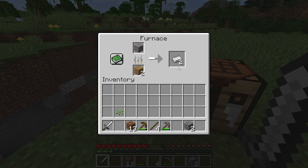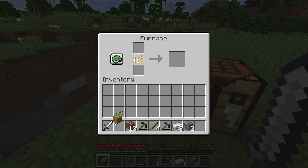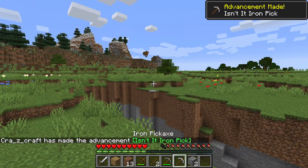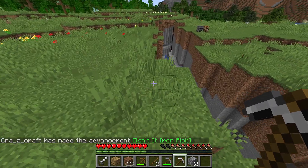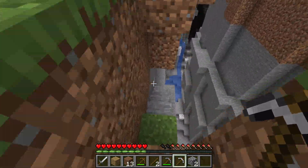And then now that we have ourselves almost 3 ingots, we can make ourselves a pickaxe. There we go — we just take that, put those across the top, and there we go. Iron pickaxe. What's special about an iron pickaxe is that it can be used to mine diamonds. Diamonds make the best tools and armor in the game, and this is a crucial tool to getting them.